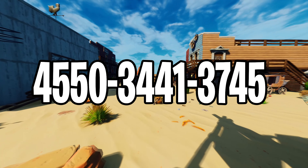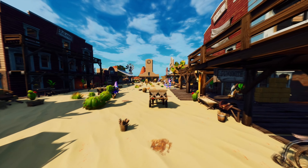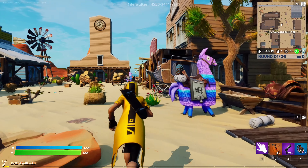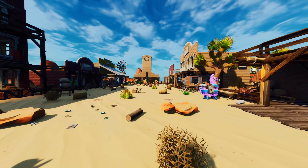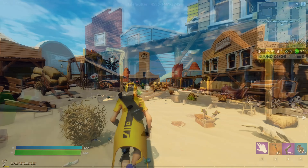Now we have come to the last map on the list called the Red Dead Redemption Prop Hunt map. In the hide and seek minigame itself, there is another way to play it, where instead of hiding your whole Fortnite character, you can become any object or item in the map. So you try to blend in as much as you can and hide from the seekers. I personally had a lot of fun playing this map, so if you wanna check it out, then this is it!